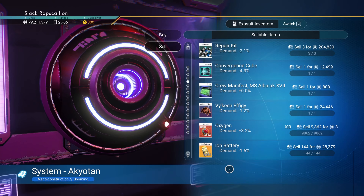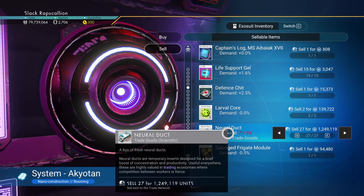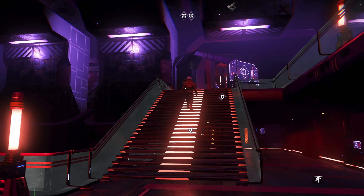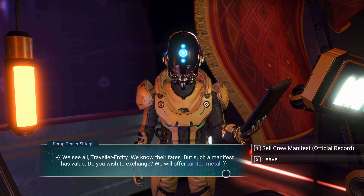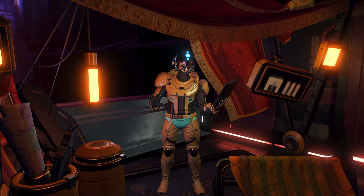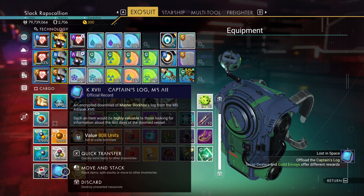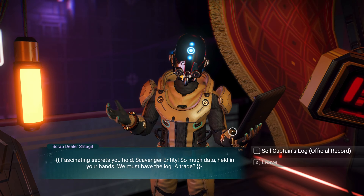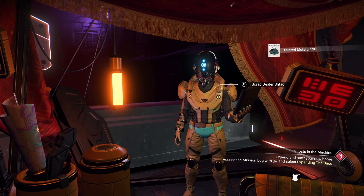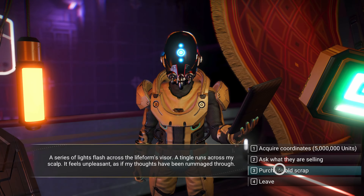Who do we want to talk to first? The scrap dealer - I think I want to sell this impossible thing that's gonna curse me forever real quick. There it is. Demand is not good but I don't care. We need to talk to the manifest person. We'll offer tainted metal and yes - the manifest. They offer rewards - lost in space! The encrypted download is highly valuable to those seeking information about the last days of the doomed vessel.